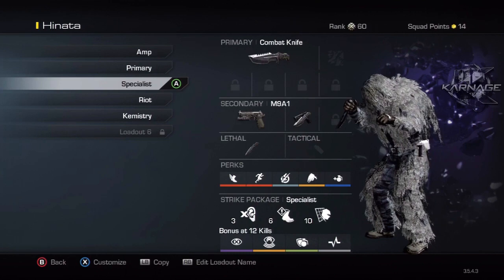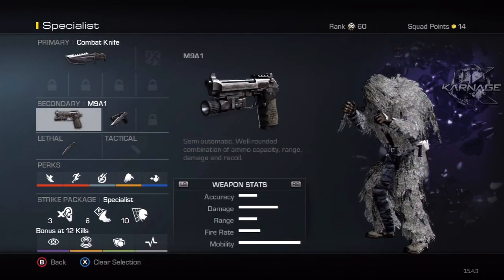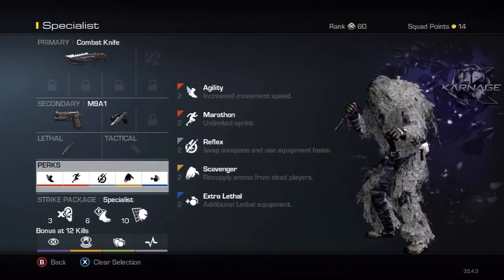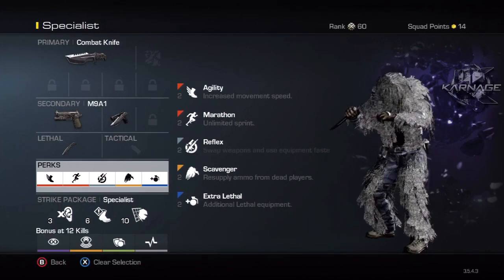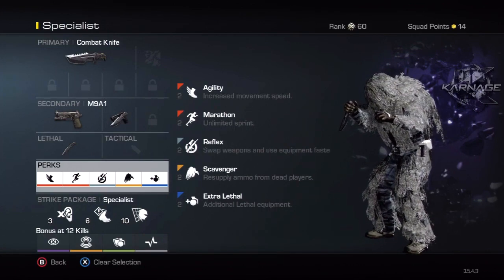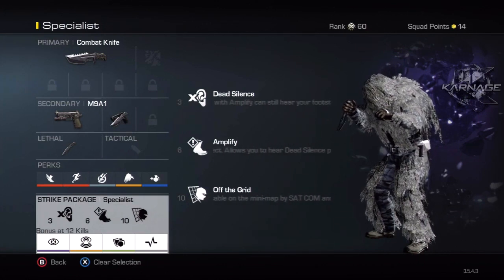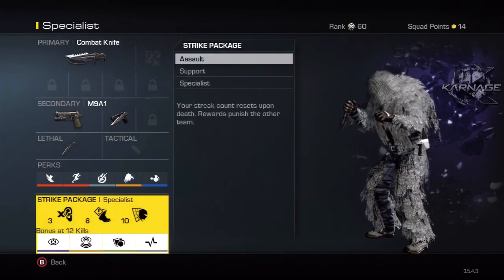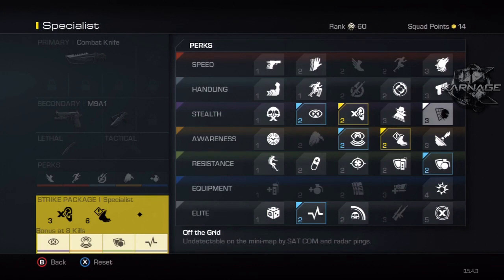This specialist class is purely a feeding class and actually the only class I use on Strike Zone, which is the smallest map - great for getting feeds. The perks are mostly the same, but I switched in scavenger instead of amplify. The strike package is a little different - I want to get dead silence and amplify as soon as possible in case I get on a long kill streak and need to be ready for that chem strike. Taking Off the Grid off gives a bonus at 8 kills, which is very useful.